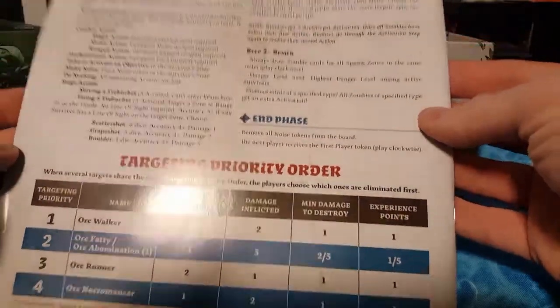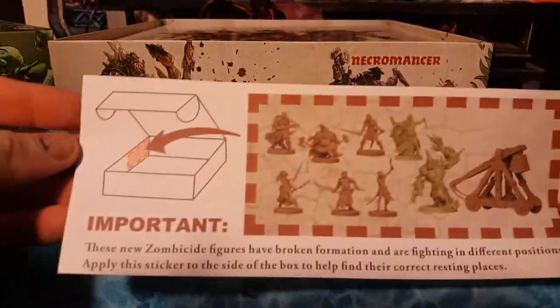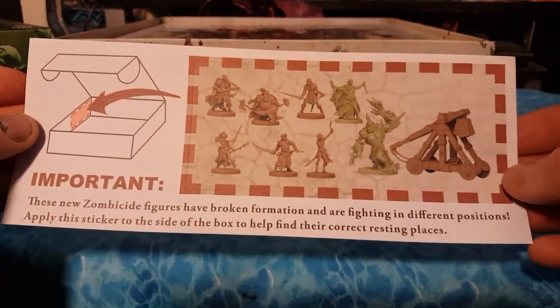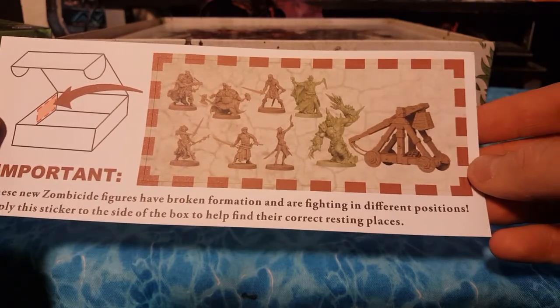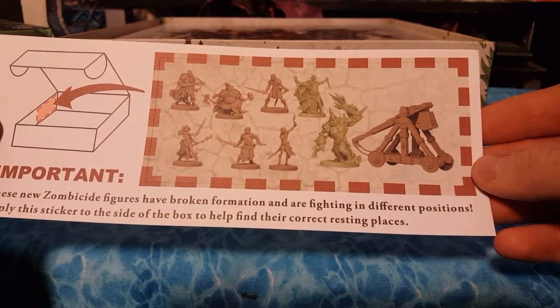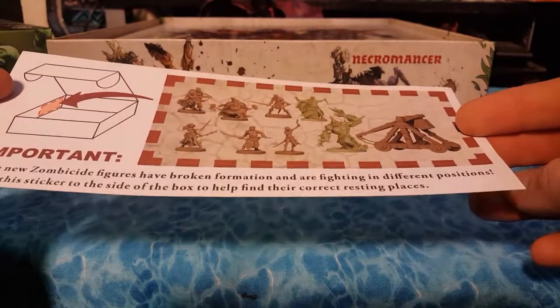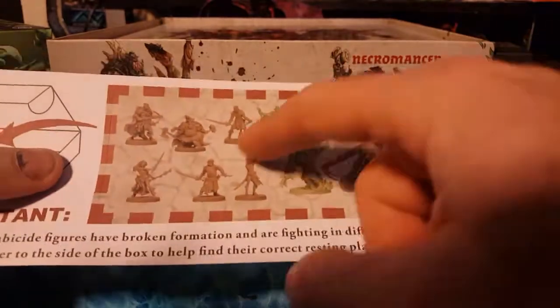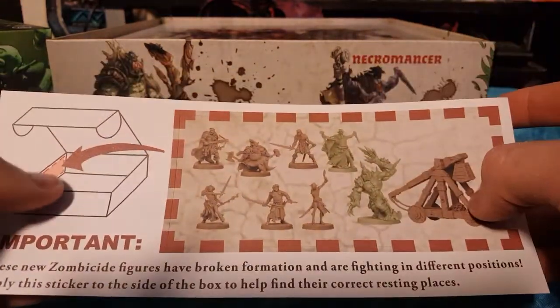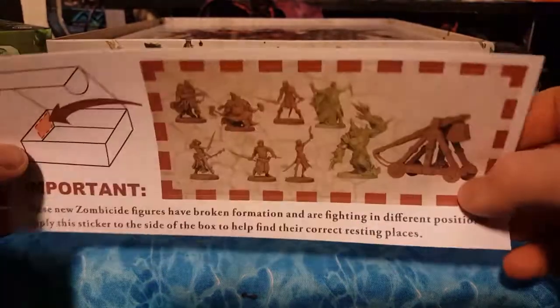There's a brief glance at the rulebook. Ooh, important! These new Zombicide figures have broken formation and are fighting in different positions. Apply the sticker to the side of the box to help you find their correct resting places. It's a sticker to show you where the guys go. Maybe I'll put this on my car. Not really.